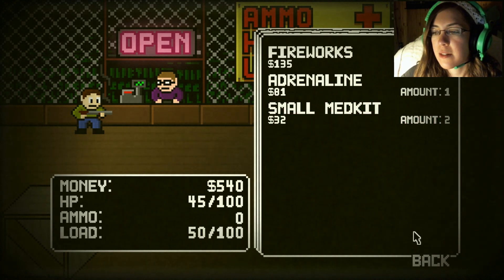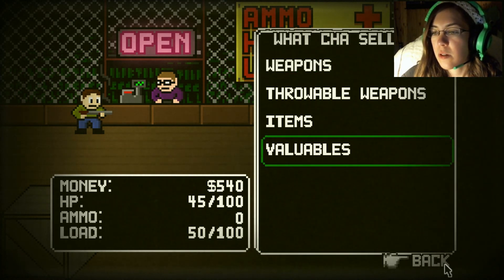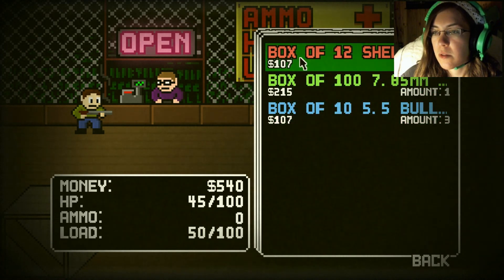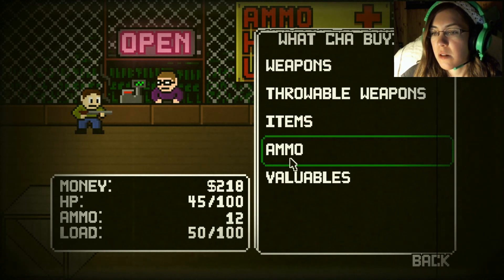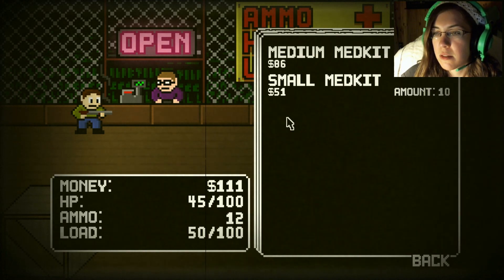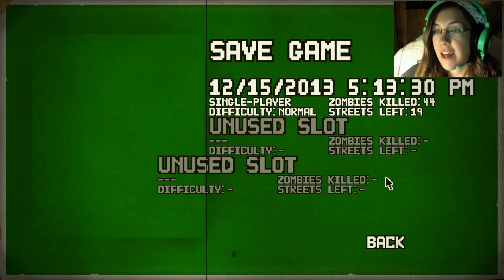Now let's get freaking ammo. Upgrades — ooh. Ammo. Box of shells — bye. Box of this — bye. Box of this — bye. Okay, we good? Holy shit. Save. Save. Thank you.